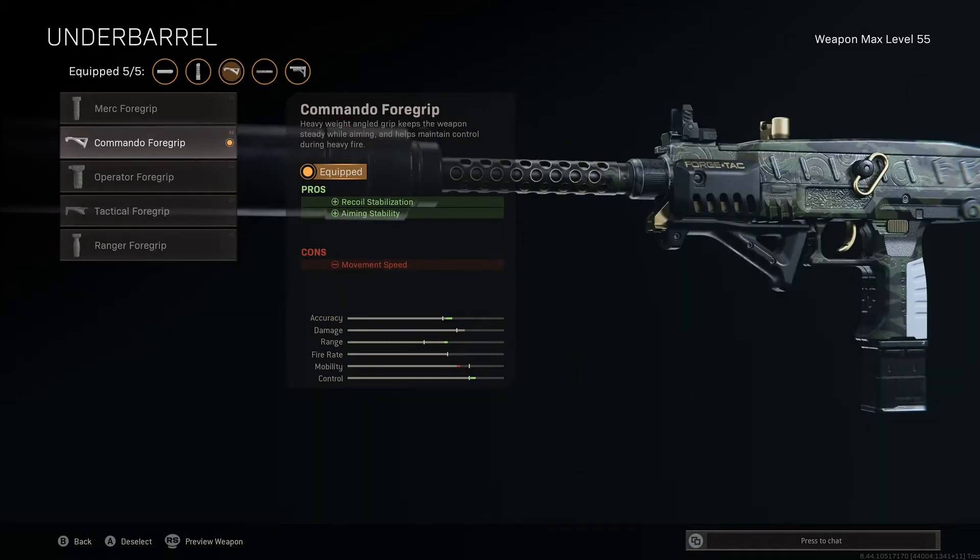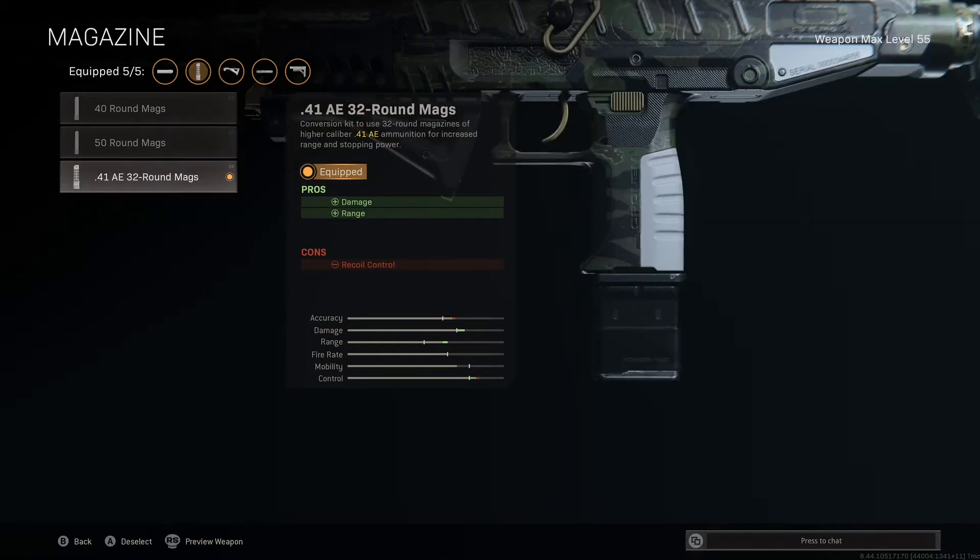With the reduction to vertical recoil from the barrel, we still want to tighten up the horizontal bounce, and we're doing that with the commando foregrip, which provides a 16% improvement to the horizontal bounce of fully automatic fire. Here is the ammo conversion — it definitely increases the damage and damage range. The recoil isn't actually that much higher; I don't think it's any higher at all. The only downside is of course the 32 rounds compared to the potential 50 from the standard ammunition.